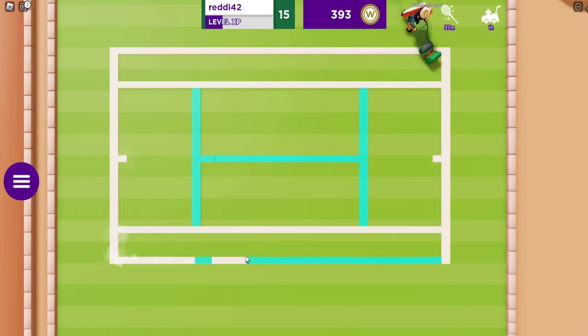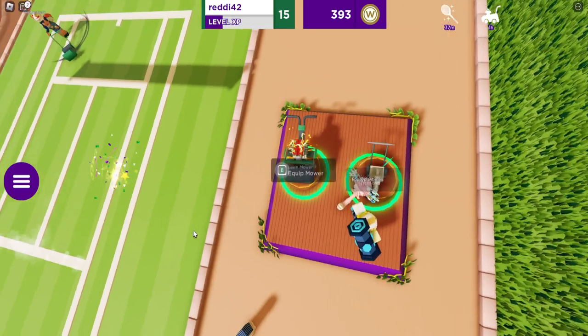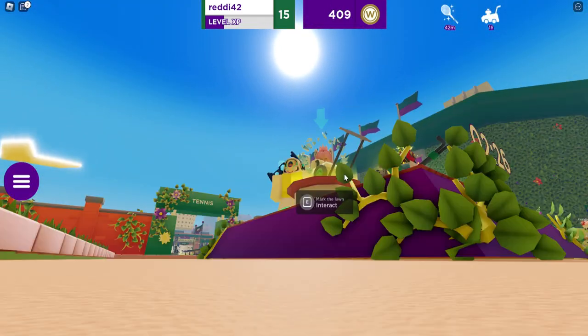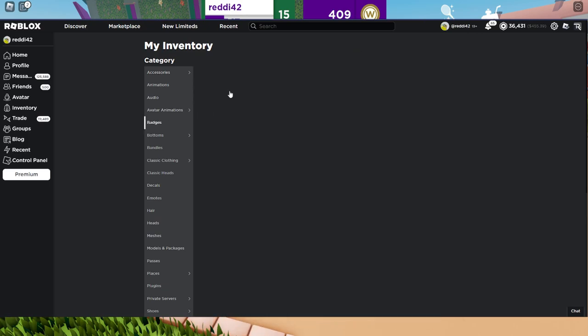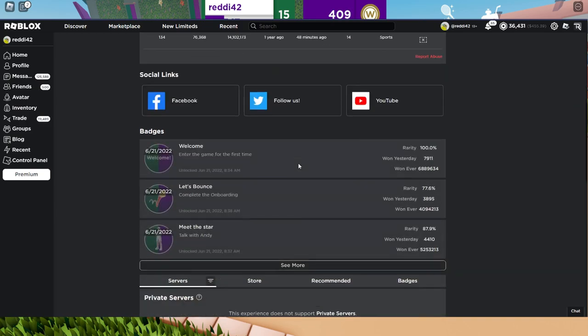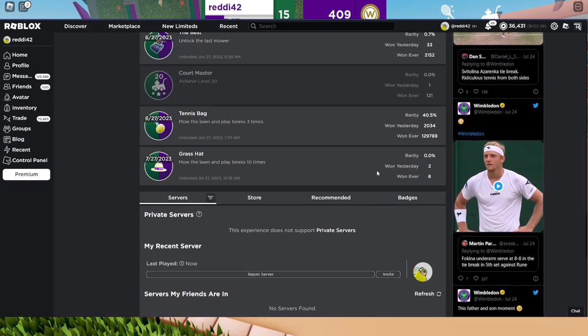I think it's all just keep playing until the badge pops up, which is what happened to me. If the lawn is on cooldown, just go do the tennis thing and you're good. Check out the tennis court hat right there — check the badge, it's the grass hat. Eight people already have it. Hope you guys enjoy that, and that's it for this one.